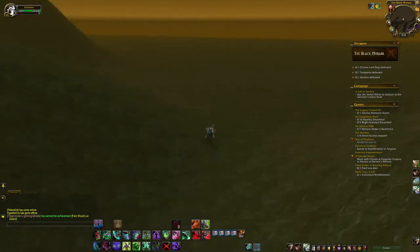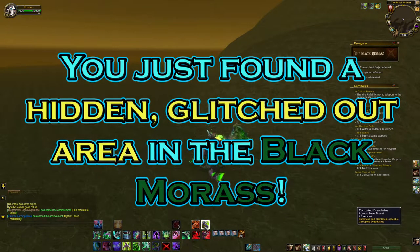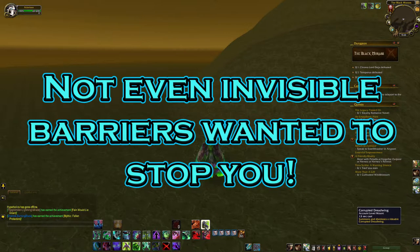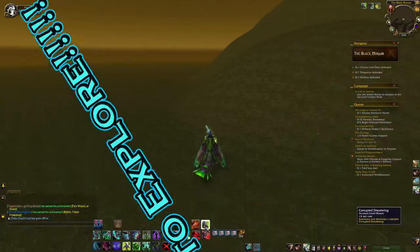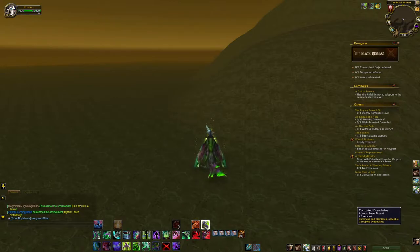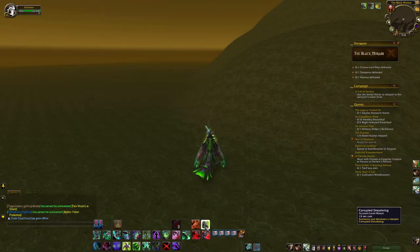And voilà — you just broke out of bounds and found a hidden glitched area in World of Warcraft's Caverns of Time Black Morass. There aren't even any invisible barriers, so you really don't need Metamorphosis or Door of Shadows — just a bit of parkour, Glide, and double jumping. Now it's time to explore, but do be sure to look at the gorgeous scenery of the swamp. It truly is quite beautiful, so definitely check it out before continuing.